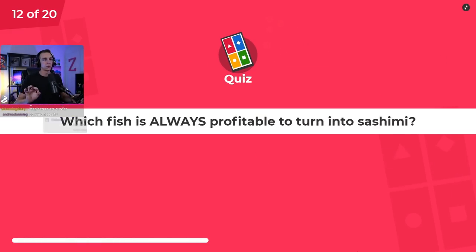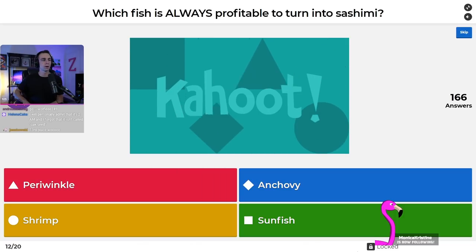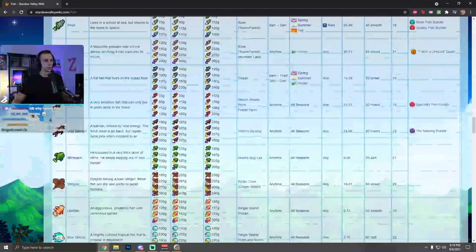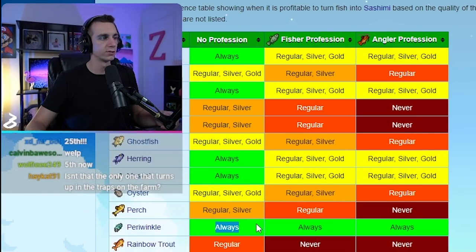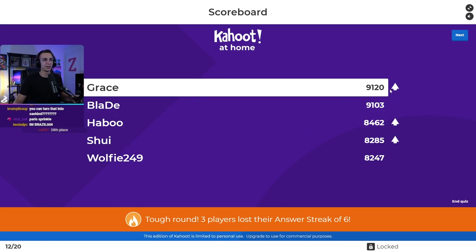Question number twelve: which fish is always profitable to turn into sashimi, regardless of your profession or quality? Is it the periwinkle, anchovy, shrimp, or sunfish? It is the periwinkle — always, always profitable. I knew this from making my fish pond video. Grace steals first place — it's a 17-point game between first and second. Haboo also finds himself back in the top five, Shwee in 4th and Wolfie in 5th.